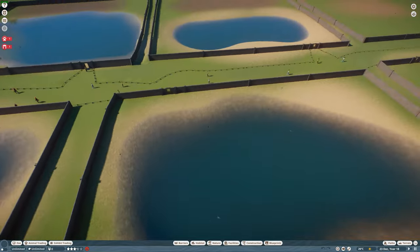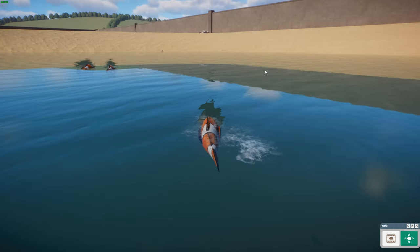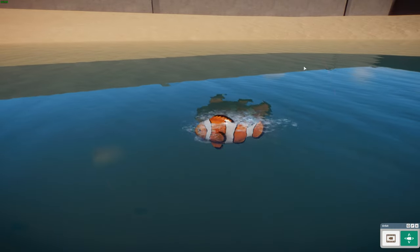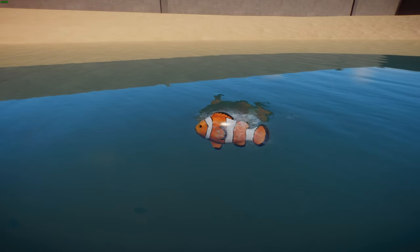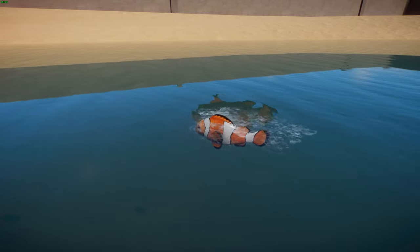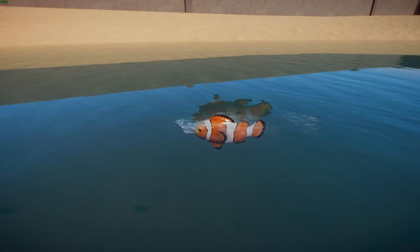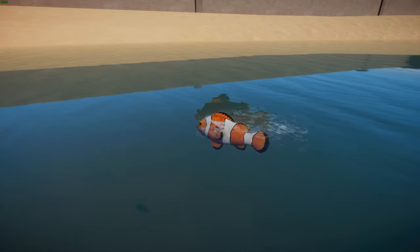Speaking of Finding Nemo, we've got Nemo next — the ocellaris clownfish, also done by Seth and Buff2. These are also known as the common clownfish or false ocellaris clownfish. They are marine fish in the family Pomacentridae, which includes clownfish and damselfish. They're found in different colors depending on location — black ones with white bands near northern Australia, southeast Asia, and Japan, or the orange-red ones you see here.